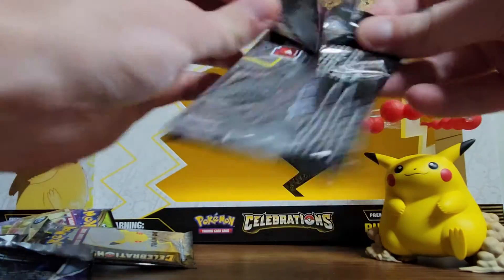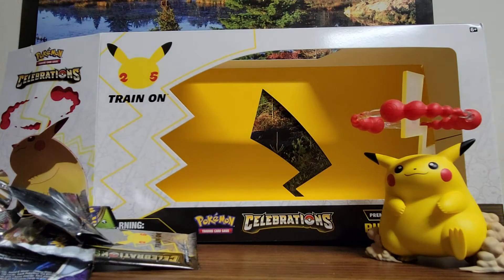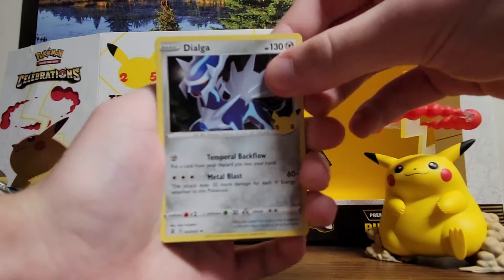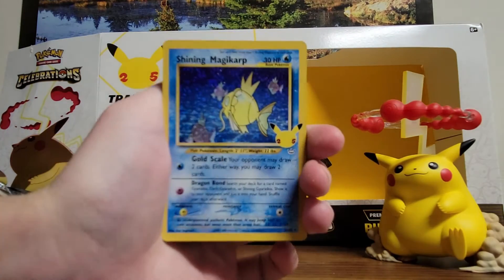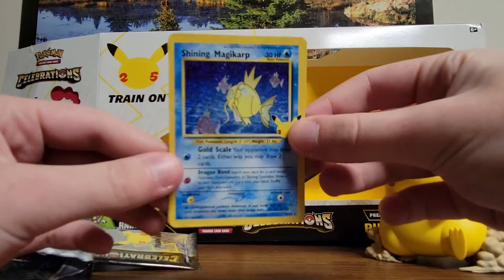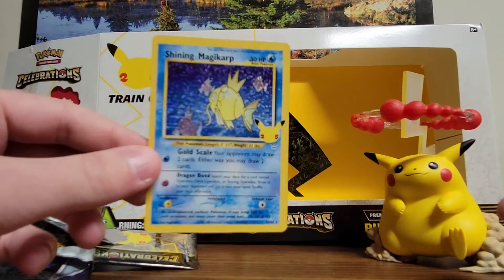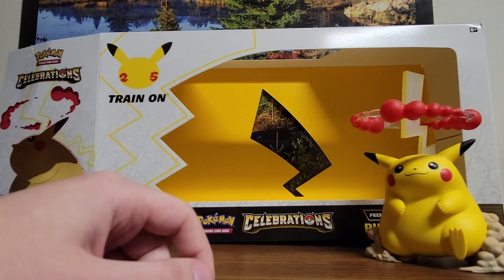I got seven more packs to go, starting off very well. From the main 25 of the set, I'm only missing — actually, let me move these real quick. No way! Another Shining Magikarp — now I have two of these, that's insane. And a Holo Solgaleo. That's insane. I completely lost my train of thought.